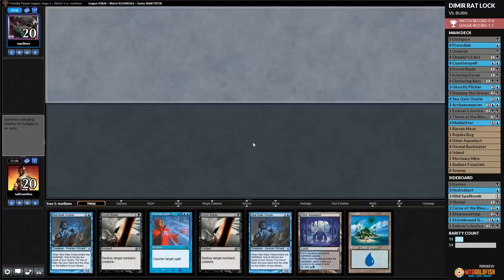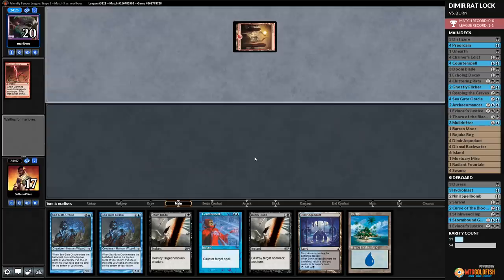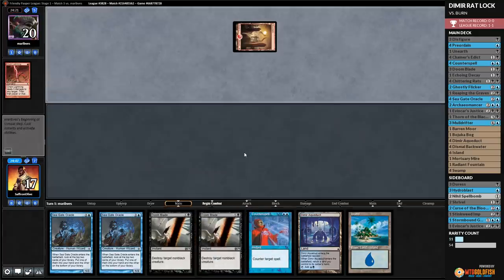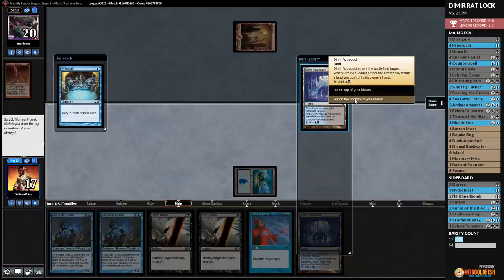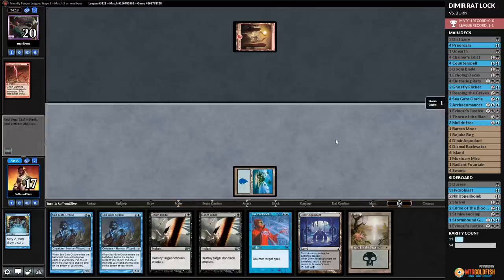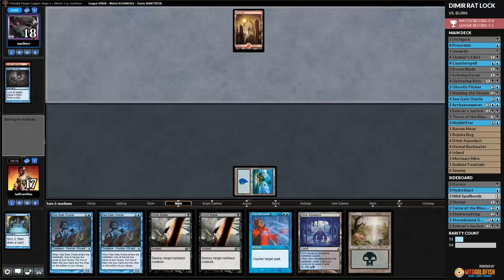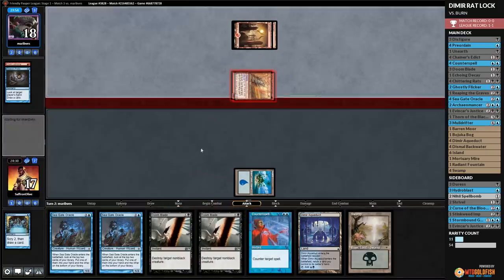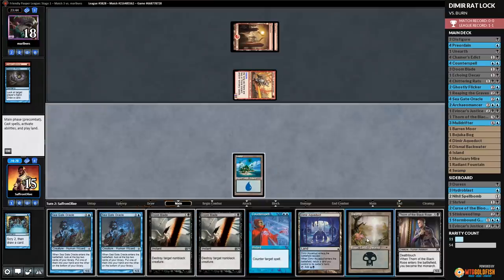Playing Pauper time. We are looking to Ratlock some people in Pauper. We keep a hand with basic land and bounce land — a little slow. We'll see how this goes against Burn. The slowness could be an issue. We play Island and Preordain — both to the bottom. We'll wait until turn two since we know we want Seagate Oracle. Opponent Probes and now they know our hand. Opponent plays Lava Runner and attacks — down to 15. We play a Swamp and pass. Thorn of the Black Rose can be good if the game goes long enough. Rift Bolt comes down — we're going to be at 12 and still don't have double Blue next turn unless we draw land.